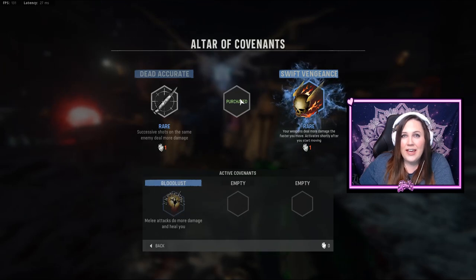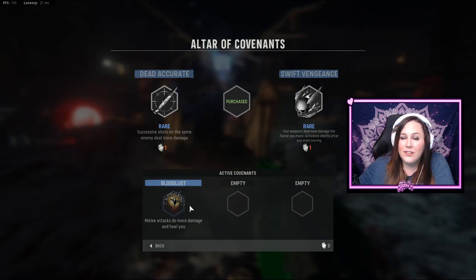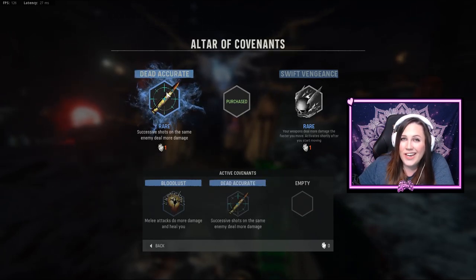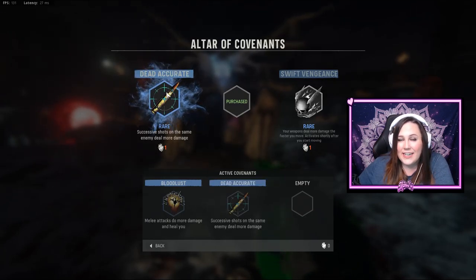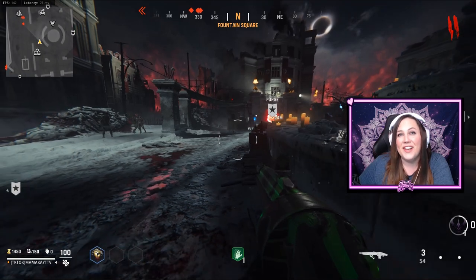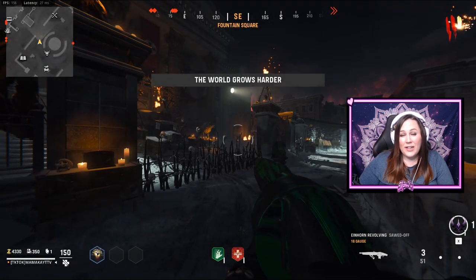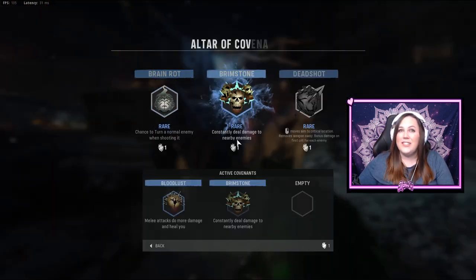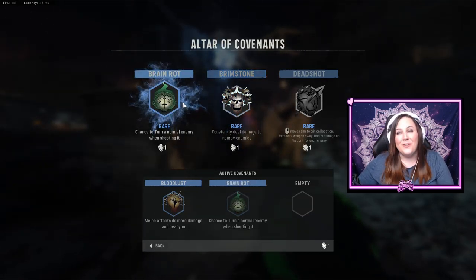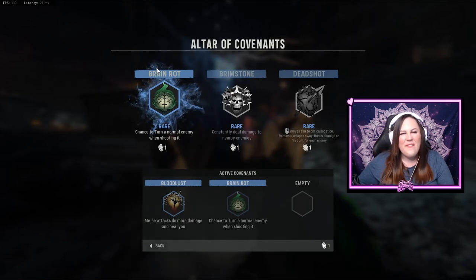After each portal I head to the Altar of Covenants to check what's available — this is absolutely a game of RNG. Bloodlust is great when working on those 10 rapid kills since you can just melee zombies, but be careful: with this rare it only lasts until round four. Dead Accurate is also a great choice. Brain Rot I try to stay away from — it only turns a few zombies each turn. Brimstone is great for high rounds but not that effective for camo grinds since zombies need to be super close.